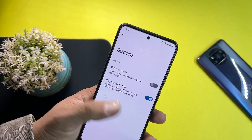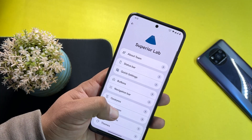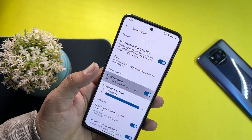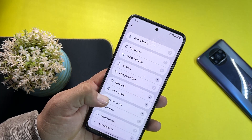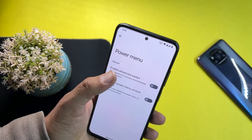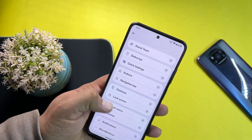You can control the playback using the volume buttons. Then we have navigation bar settings, and lock screen settings where we have media cover art and all available customization options.